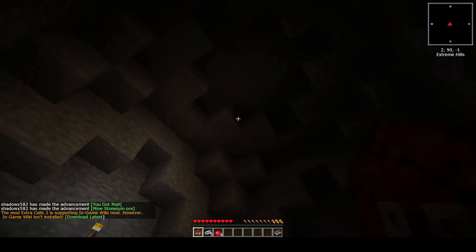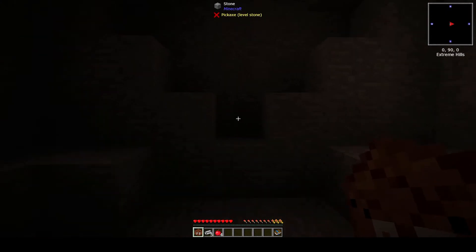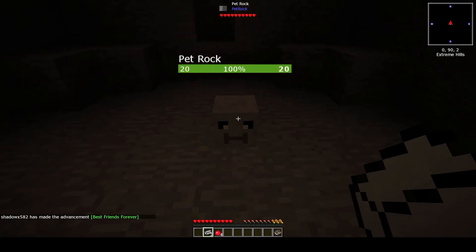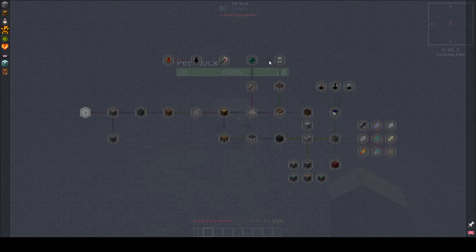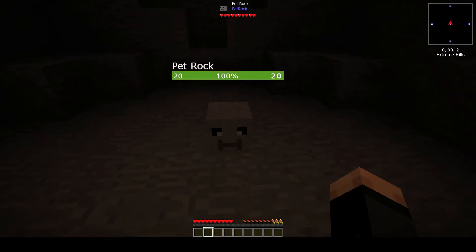If you didn't know, Stone Block is a mod where you spawn and the whole world is stone - no ores, no anything else, just stone - and you follow a different path to get things going. This right here spawns a pet rock, and I've had it before where you give him everything and he just doesn't become your pet. But that one worked! We've got two left over - excellent. Here's the quest book; I haven't really gotten too far. The most I've done was some mystical agriculture, never did the cows, did some storage, but we're going to start fresh and see how far we get.